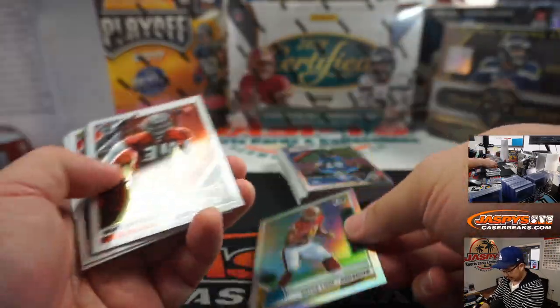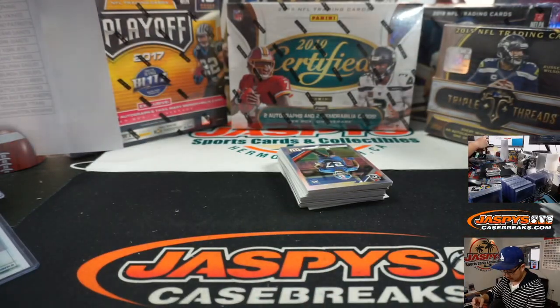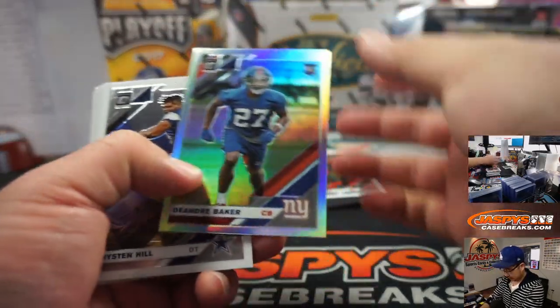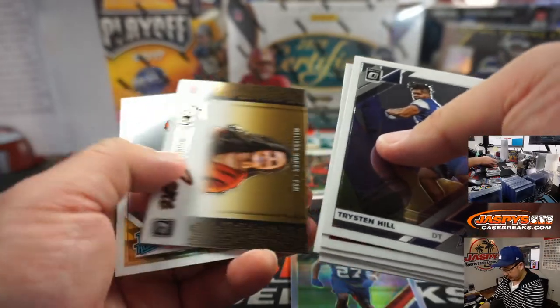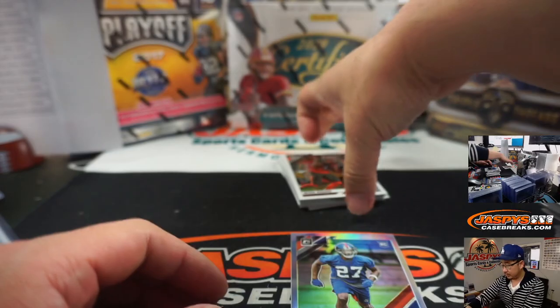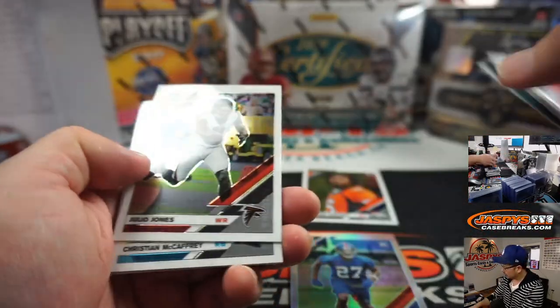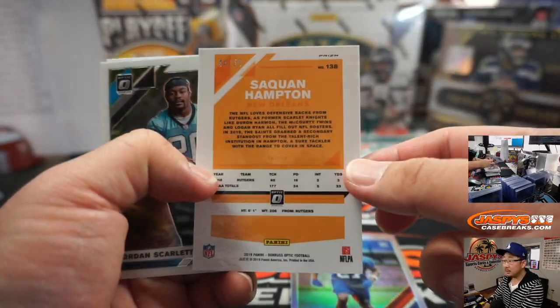Bryce Love — hollow. DeAndre Baker — hollow. I was working for NFL Network. Melissa Baker, Browns. Saquon Hampton $250.